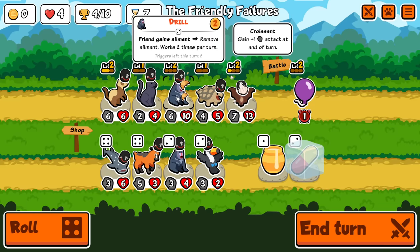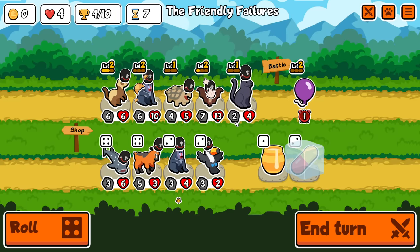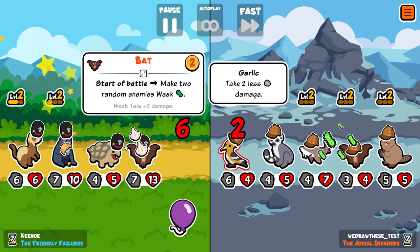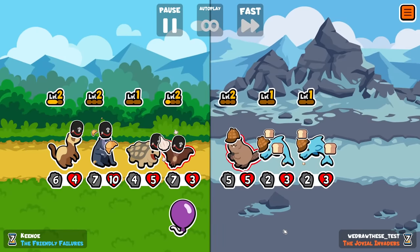It may actually be worth putting it on there to start. I need stats on the panther — I don't actually need a big bat, but I need this thing to be large. Let the balloon pop onto the panther, then after that I can pill the snapping turtle onto the panther. Hopefully that'll be enough to get me some wins.